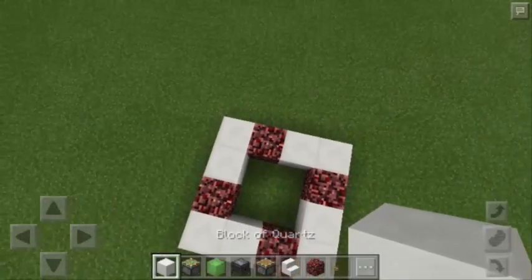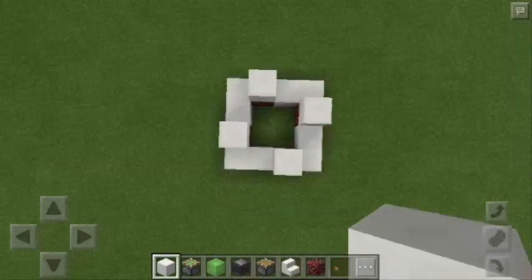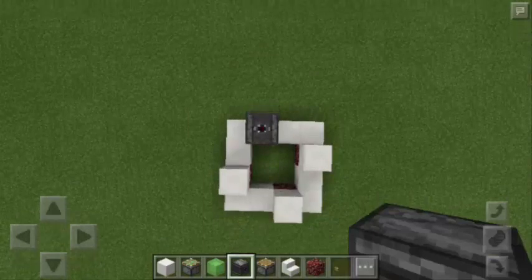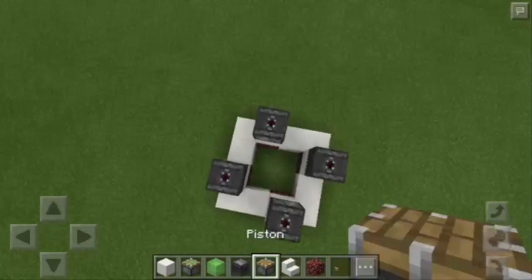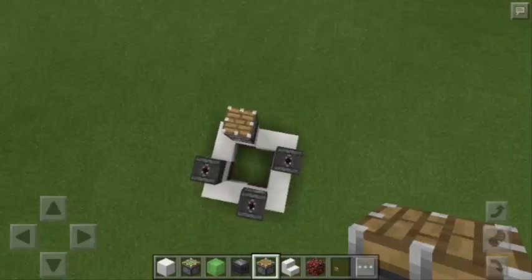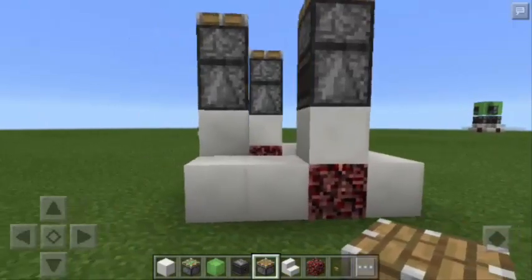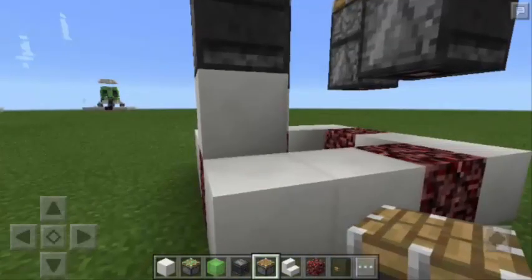Next, you're going to put a Block of Quartz on top of each Netherrack. Then you're going to put an Observer Block on top of each Block of Quartz. Then you're going to put a regular Piston on top of each Observer Block. Now we need to go down and remove the 4 Blocks of Quartz on top of each Netherrack.